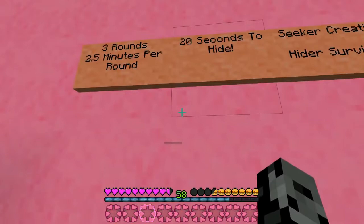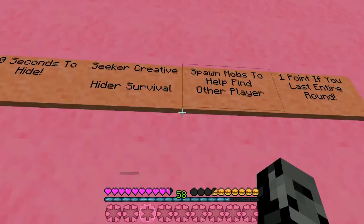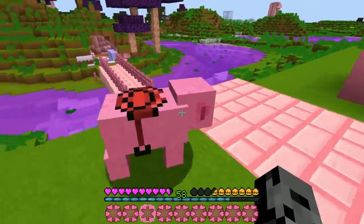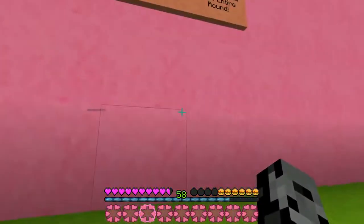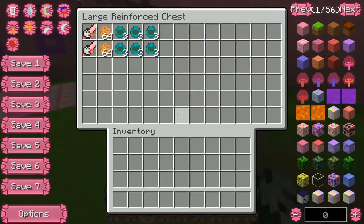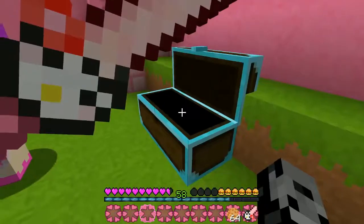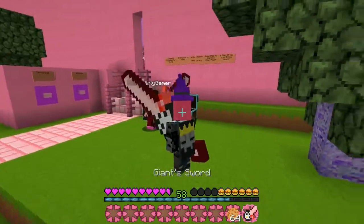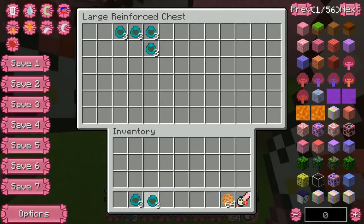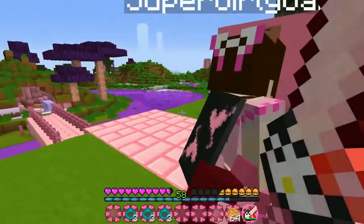Basically this is how it works: there will be three rounds, 2.5 minutes per round! We have 20 seconds to hide. The seeker will be in creative, the hider in survival. We can spawn in mobs to help find the other player. We get one point if we last the entire round. And in this chest — oh gorgeous — is that Hello Kitty? I think it is! We get an amazing Hello Kitty sword, 64 pumpkin cookies which are very fitting for Halloween, and 9 zombie spawn eggs!